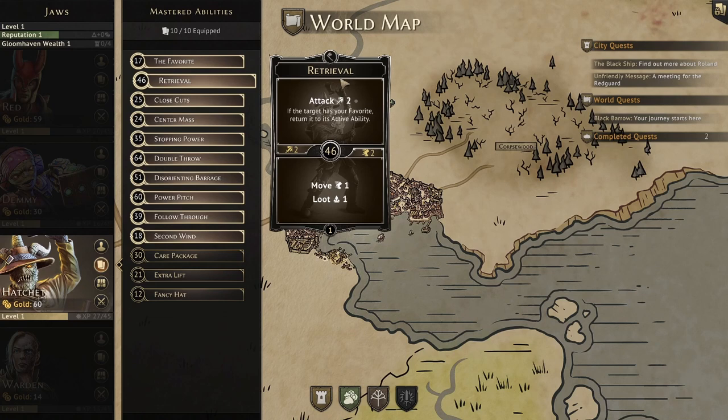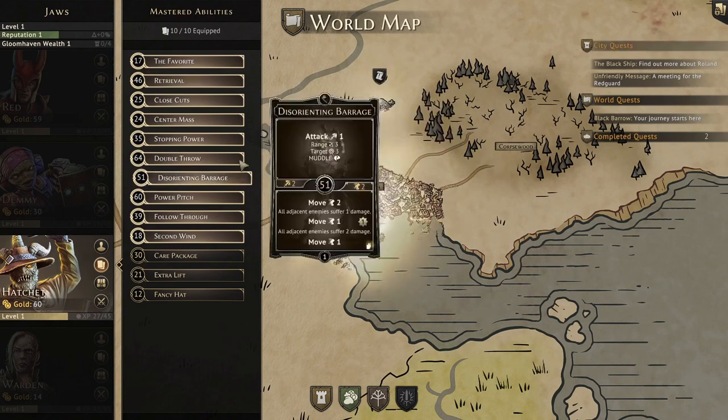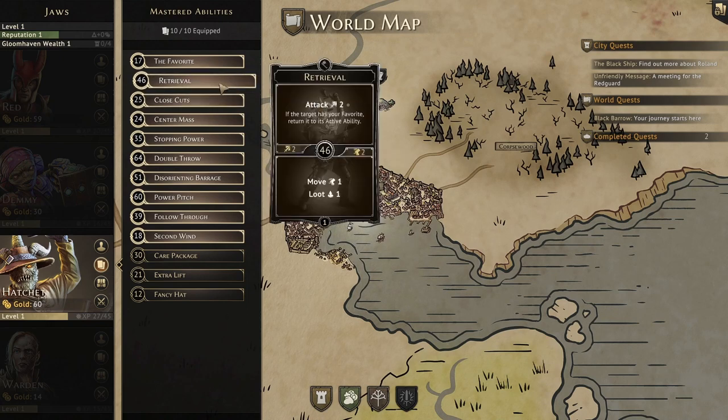Next we have Retrieval, which is best used in conjunction with the favorite. The top is a melee attack of 2, but if the attack is on the enemy carrying our favorite, we will recover our favorite with the attack — a great way to finish off an enemy and get it back without using another turn. The bottom is a move 1 and loot 1, another solid way to retrieve the favorite, since loot actions will give us our favorite back too. The initiative on this one is a 46.